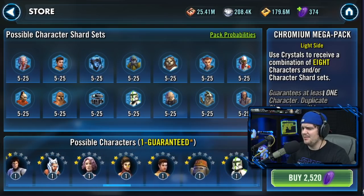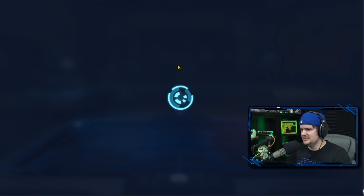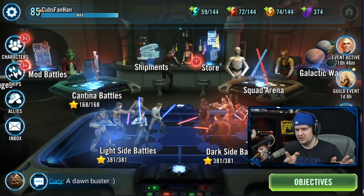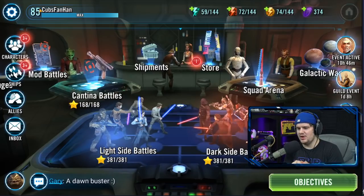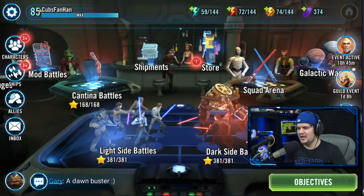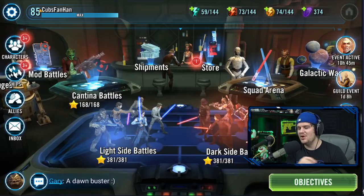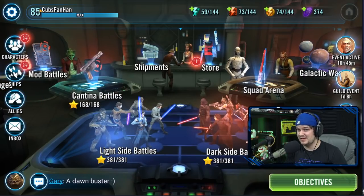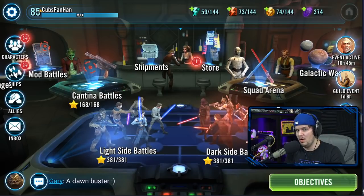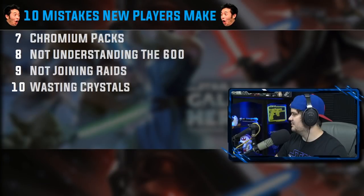With a mega pack you might get Lando, Mace Windu — characters that aren't very useful — or Jawas. For 2,520 crystals you could get something you don't need. My philosophy is I don't like spending crystals on RNG. Even when farming nodes you know what character you're going after, but chromium packs are totally up in the air. Try to focus spending in areas that benefit you and get you something you actually want.